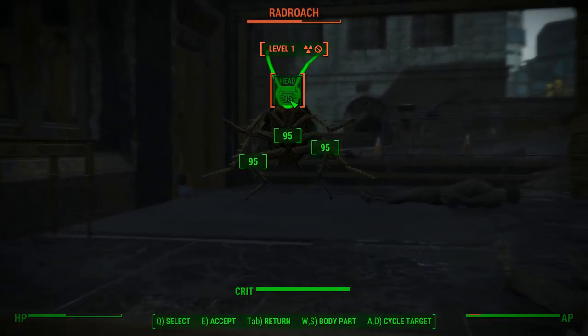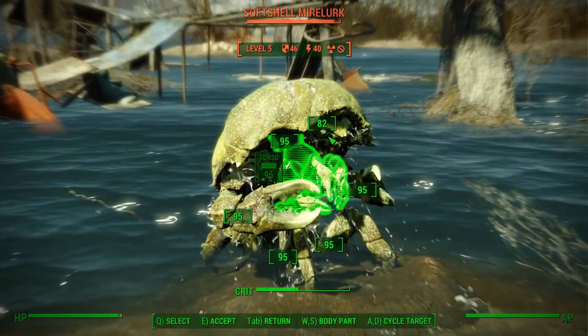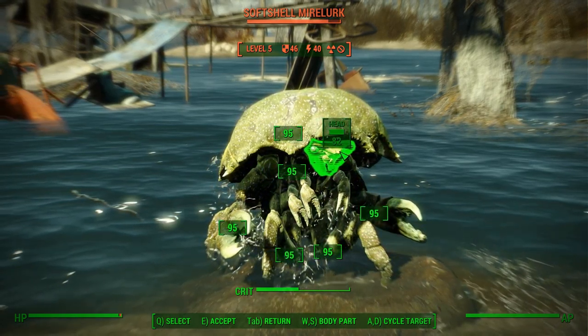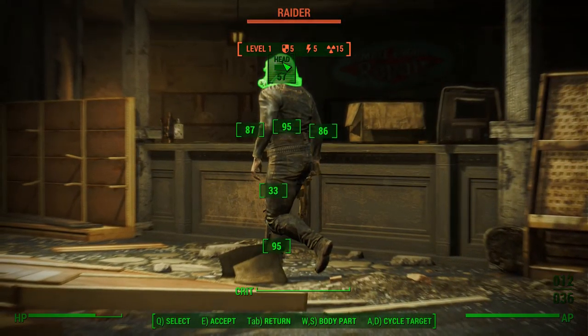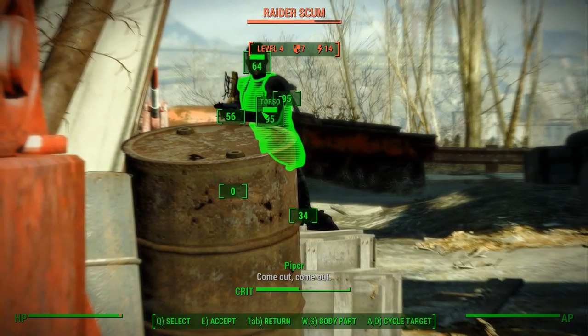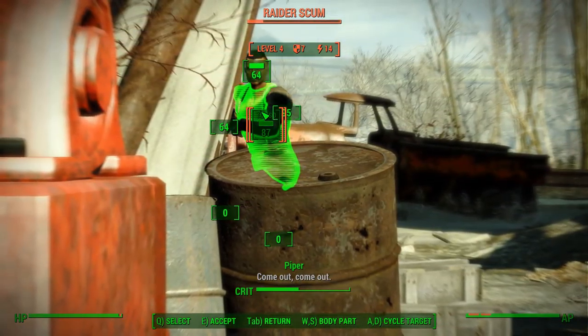Time now slows to a crawl when VATS is activated. Slowing time has proven, in a lot of ways, a better design choice. VATS no longer allows you to relax — you have to make your choice quickly, but you're given more time to do so. When you're in a panic state or surprised by an enemy, activating VATS can give you a chance to regain awareness of the situation. But you can't just stop and think it all over; you still have to react, just with more time to do so.